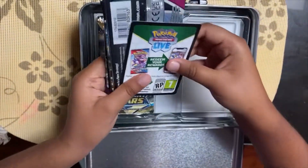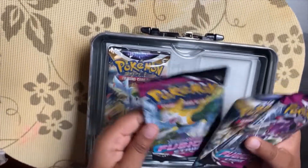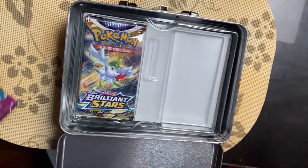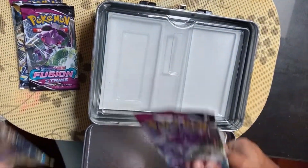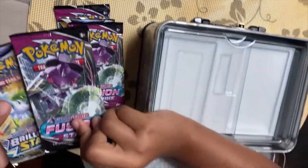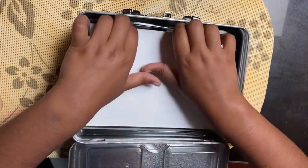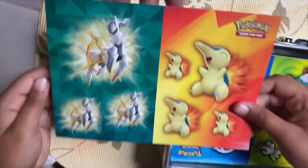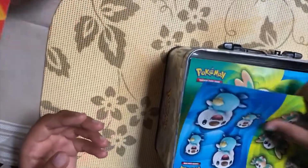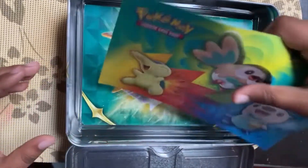Now let's get to the packs. There's a Fusion Strike, a Brilliant Stars, and another Fusion Strike. Over here we've got one Brilliant Stars and one Fusion Strike. There are also some Arceus stickers — here's the Synthiqo with the Arceus stickers, and the Oshawa with the Rowlet stickers.